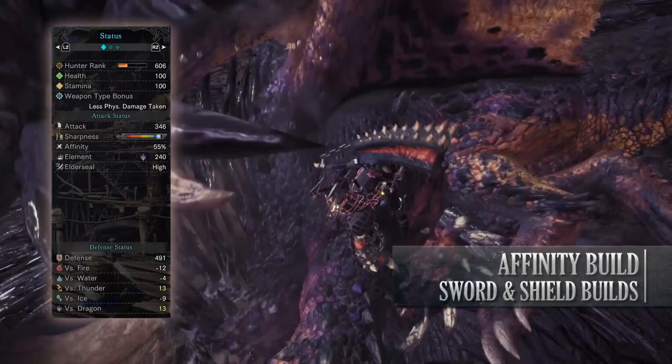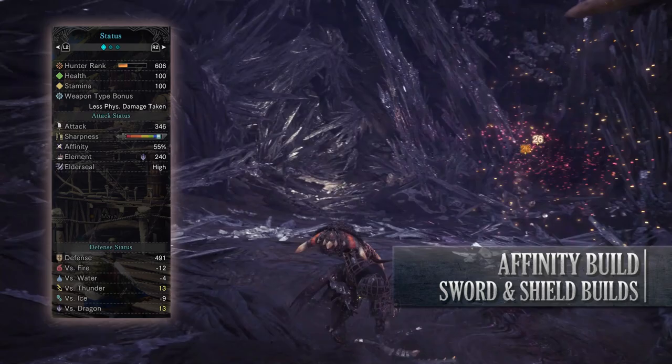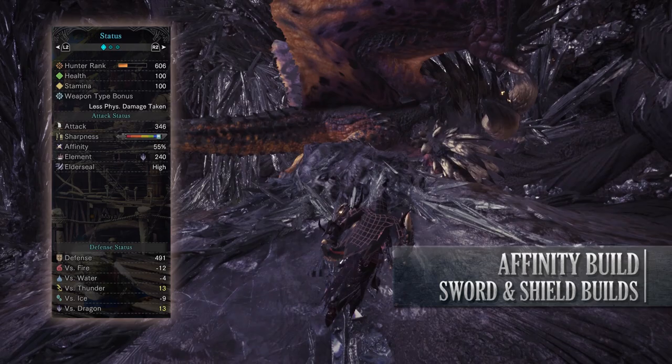Anyway if you've done what I've done here you should have a build with 100 health, 100 stamina, 346 attack, white sharpness, 55% affinity — so long as you have maximum stamina this will actually be 100% thanks to Weakness Exploit. You have 240 dragon rating with high elder seal, and when it comes to defenses you'll have high defense against thunder and dragon but you're fairly weak to fire and ice.